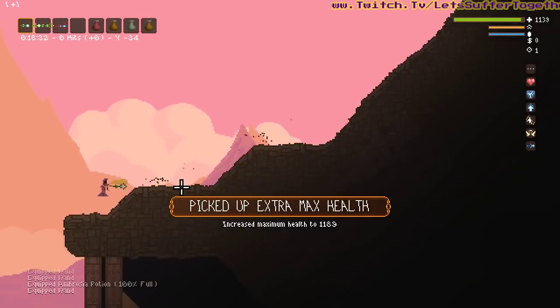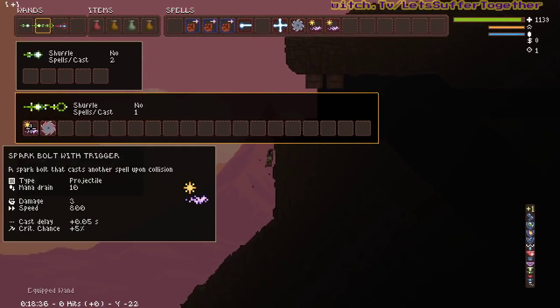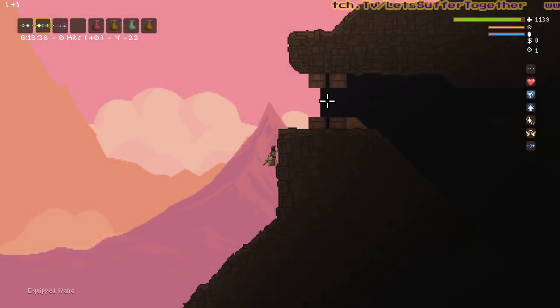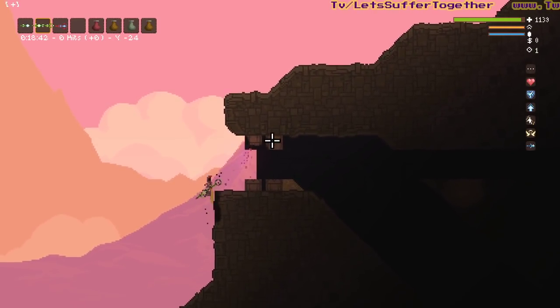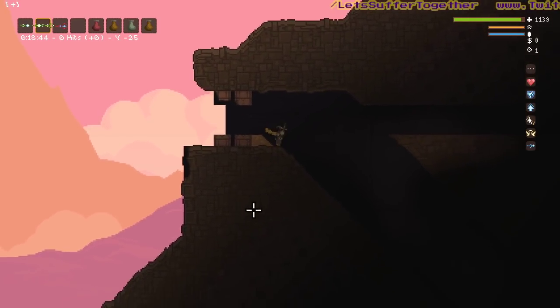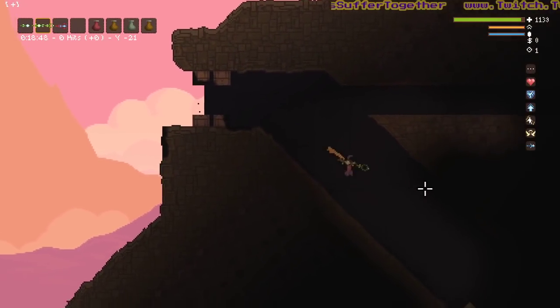The first boss we're going to look at today is the pyramid mini-boss. This actual doorway - you can't shoot it with conventional means, you're going to need to blow it up. You could use bubble spark to slowly get through here, but you can't use traditional spark bolts.